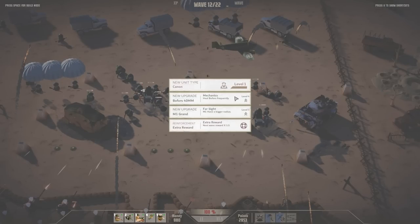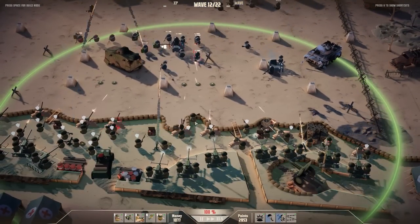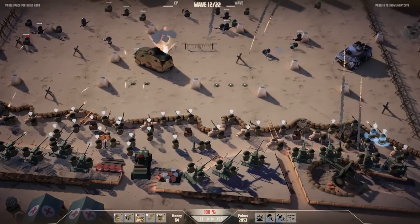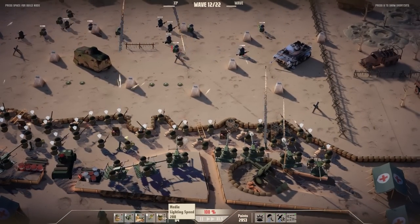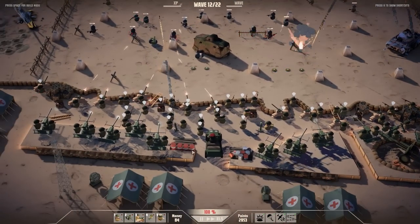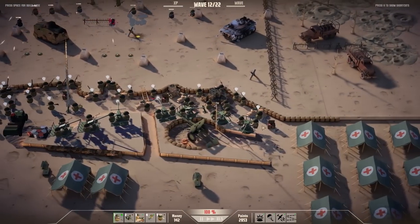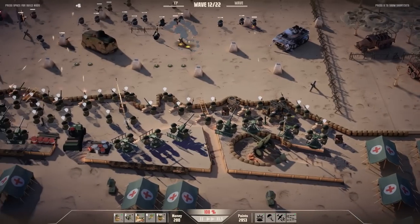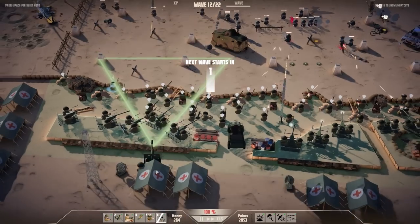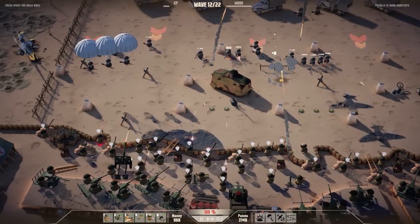The artillery is dropping but it hasn't quite worked out. New upgrade for the Bofors: mechanics heal Bofors frequently. New unit type Cannon, or maybe extra range on the M1 — placing them in, making sure we've got guys behind sandbags. Maybe another medic on the far right. We've also got ambient stuff: medical tents along the front line and a commander in a jeep in the centre. Let's go with a Cannon — and it actually just fired there for some strange reason. Going with more mortars — just stack mortars.